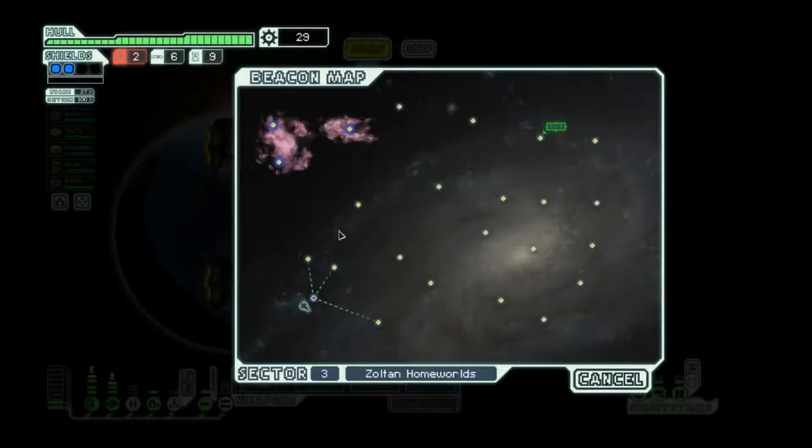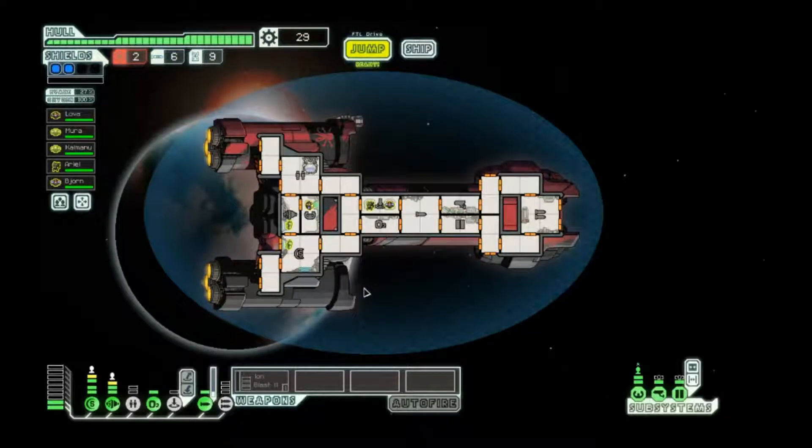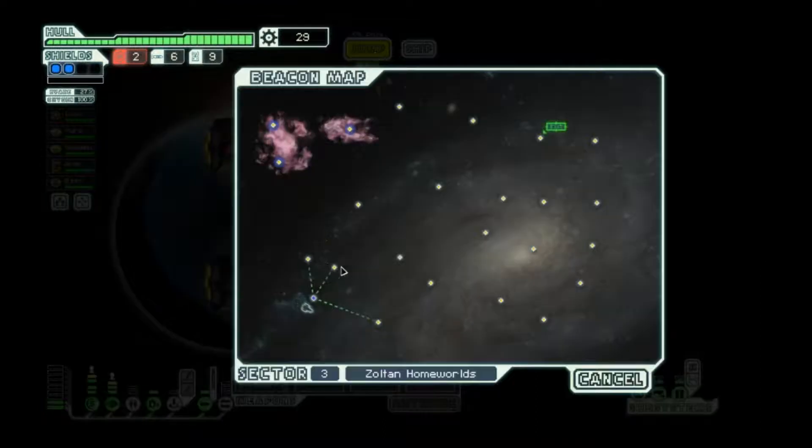We're in sector three and we're going to be fighting some Zoltan ships, whether we like it or not. It's possible we might not fight any but that's pretty unlikely. We've got a lot of jumps, so priority number one is we need to get some more fuel. Hopefully we can get some from boarding ships, but in the meantime hopefully we get into a fight and see a store soon.